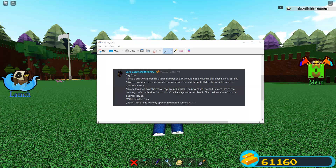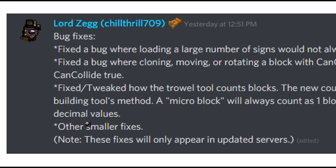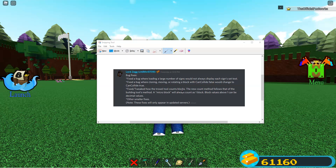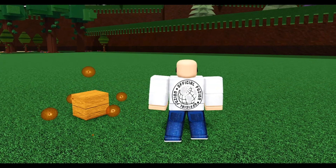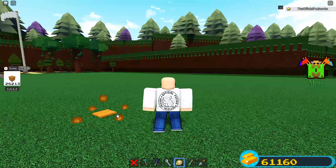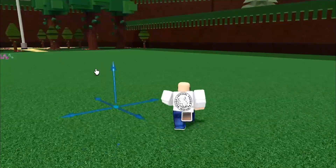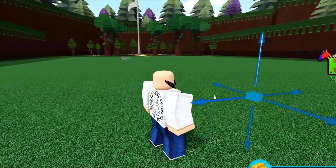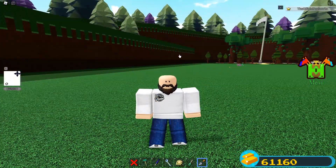They fixed a bug where cloning, moving, or rotating a block with 'can collide false' would change to 'can collide true.' They also fixed or tweaked how the travel tool counts blocks — the new count method follows that of the building tool's method. A micro block will always count as one block, and block values above one can be decimal values. So if you have a micro block and use the travel tool, it counts as one block instead of 0.00, which helps avoid duping. These fixes only appear in updated servers.